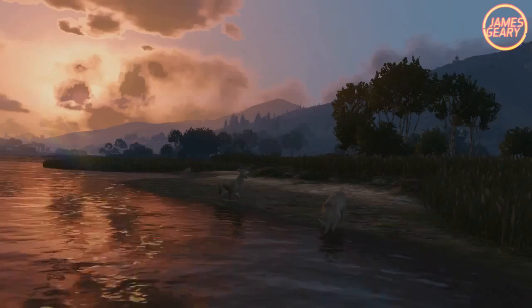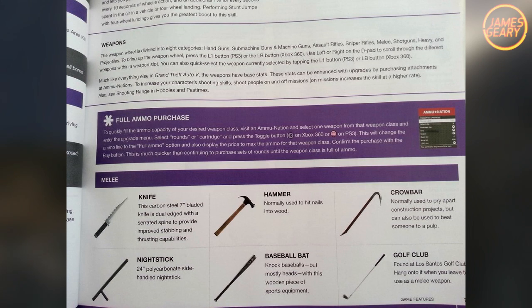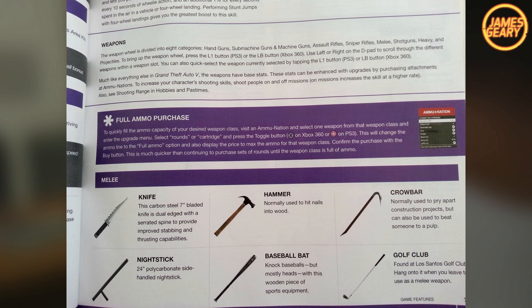Starting off with the melee weapons, we have the knife — just a simple combat knife, carbon steel, 7-inch black knife. We also have a hammer, which could be good to hit nails into wood, and you can use it to hit people of course. There's also a crowbar to pry apart things, and of course to fight with.